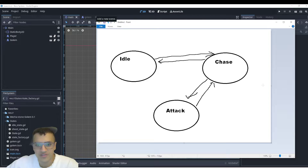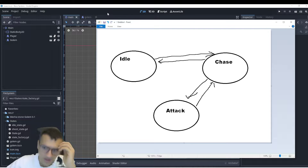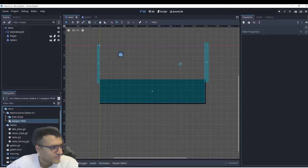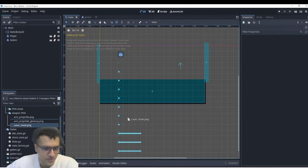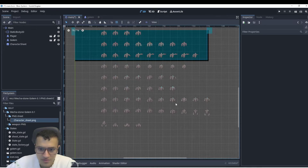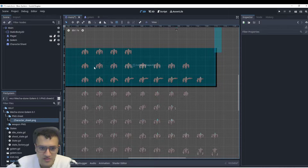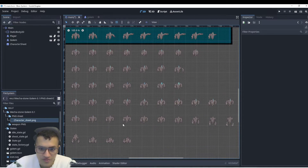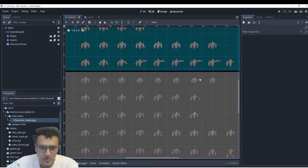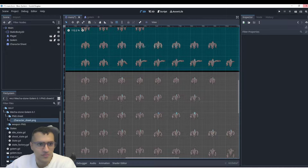Under the attack state, we can have other sub-states — shoot, laser, etc. I'll show you right now. In our pack we have a laser and a projectile. In our golem character there are a few different attacks: a shoot projectile, a laser, a melee attack, and also a defense one where he kind of curls into a ball. So maybe there's a defense mechanism you want to add into your boss system.